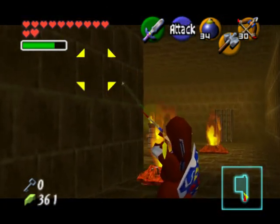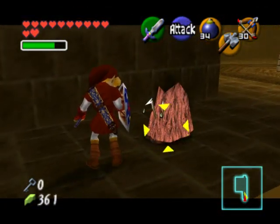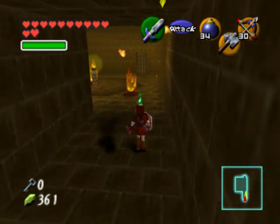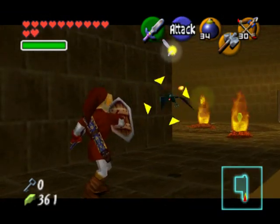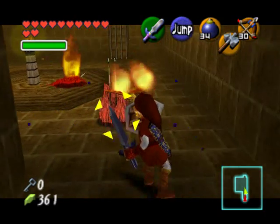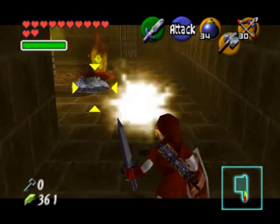This little room is filled with torch slugs and fire keese so you're going to have to alternate between using your fairy bow and your sword to kill these enemies. It's kind of tricky — you might want to try and lure all the fire keese away first so that way they're not attacking you from all directions. The torch slugs are much easier but they're awkward when you're in the middle of trying to deal with the keese.